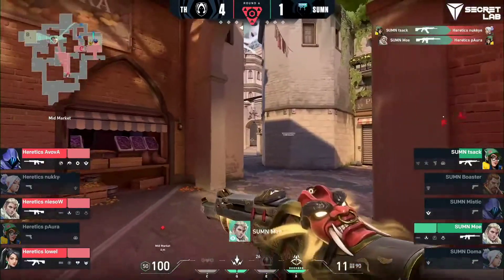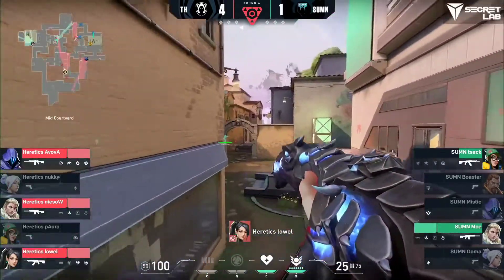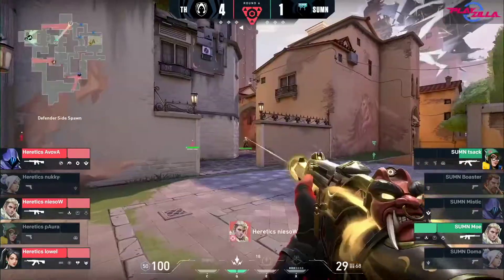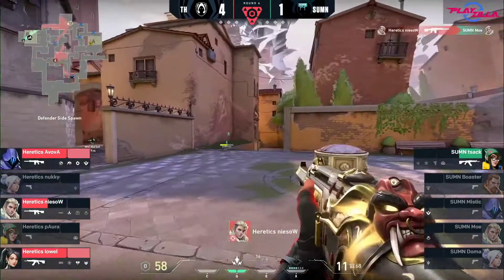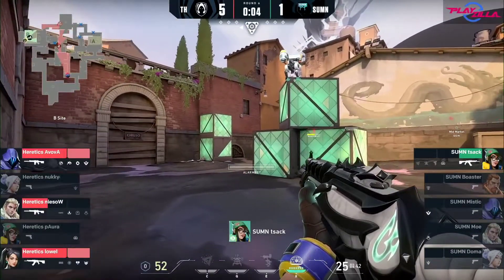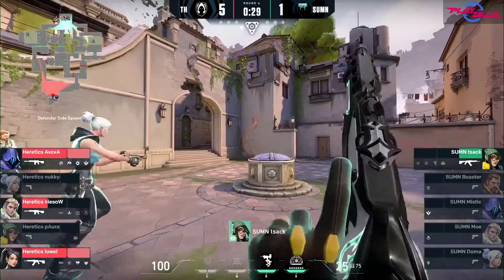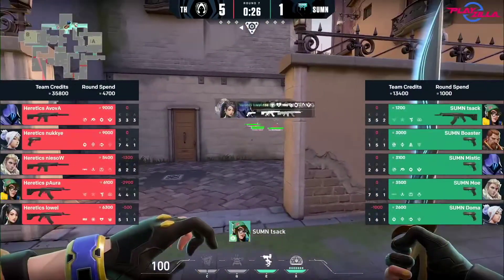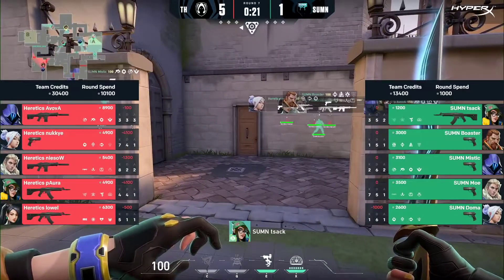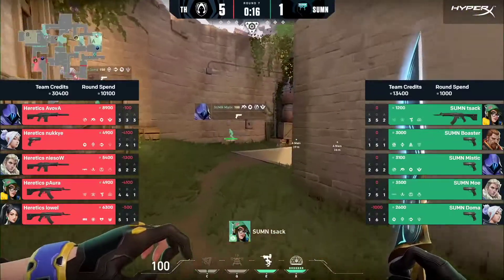Jack finds Nuki in mid, Mo actually finds Pora atop mid as well, but now just want to back out and hold onto this. Economy-wise this is going to be a tough fight to buy back into. Niso finding Mo isn't going to make it any easier. Looks like Jack's going to be able to hold onto his at least. 3K on Boaster — a little unfortunate. If they did maintain those three, you could have maybe force-bought around them. It's awkward now because you've only got the one on the board.